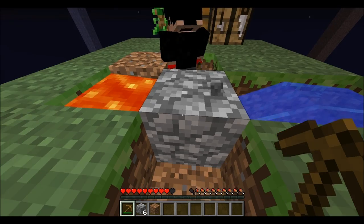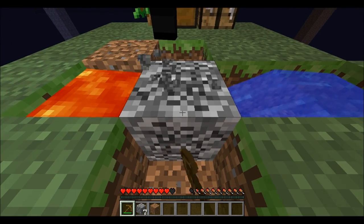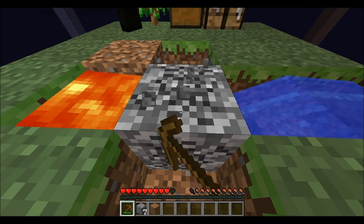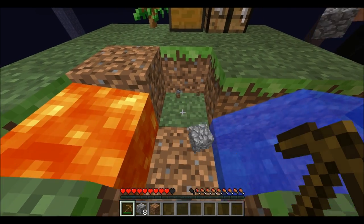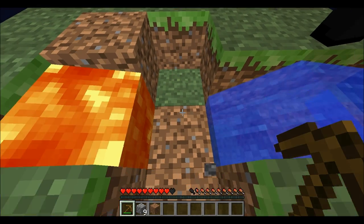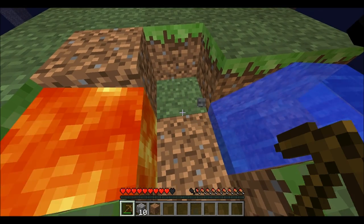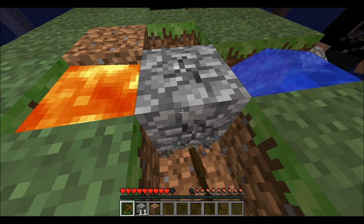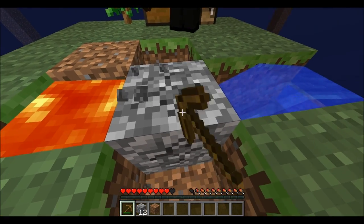We're gonna need to make a bottom platform so we can start killing some zombies and stuff. I'm gonna destroy this block here so we can make a water scaffolding. Is there anything below this? No. So if I destroy this... it's still working, right? Yep, it still works. Alright.